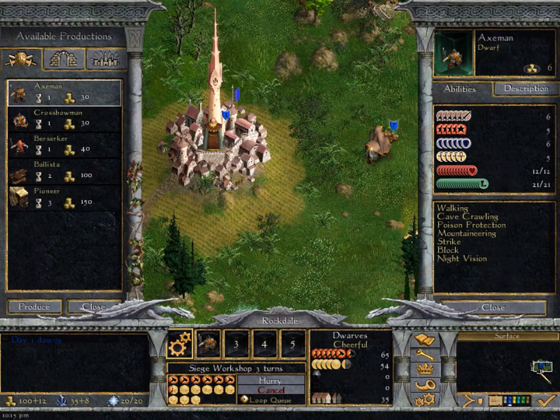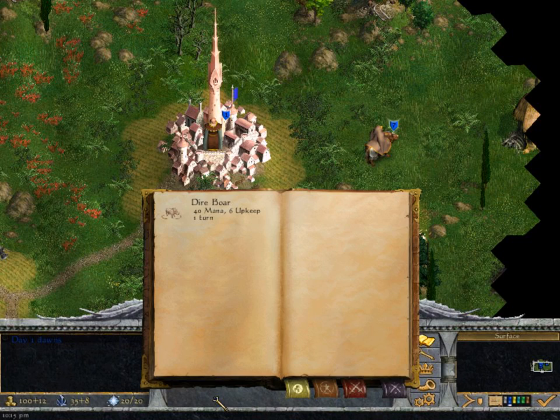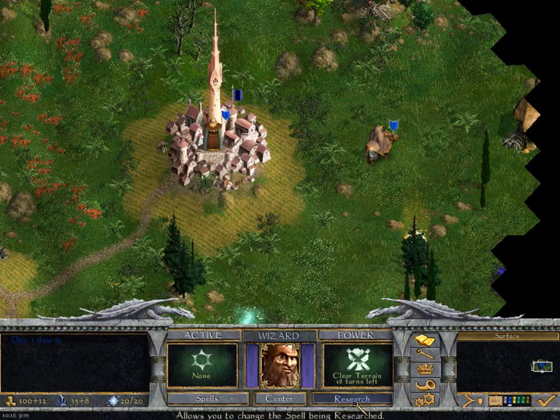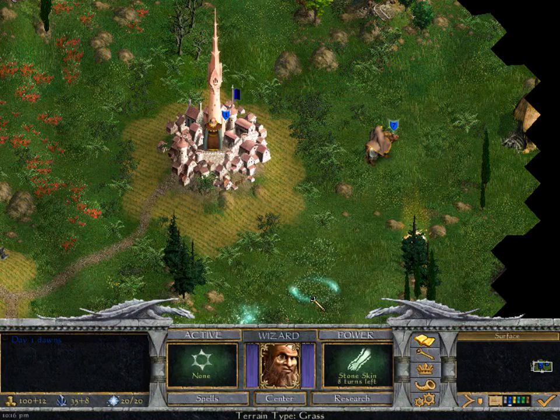We're on the eastern edge of the map, about halfway north and south-wise, so that's good to know. Let's see if we have any spells. Oh, we can summon a dire boar - there's some randomness to this. We already have stoning, which is a good spell for offensive purposes, especially in the early game. We need to research something. Stone skin is probably a good one to start with, so that's what we'll do.